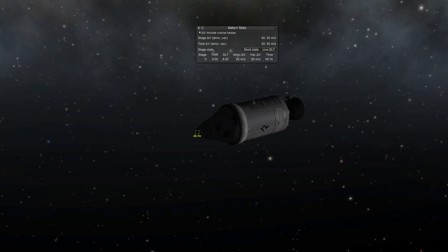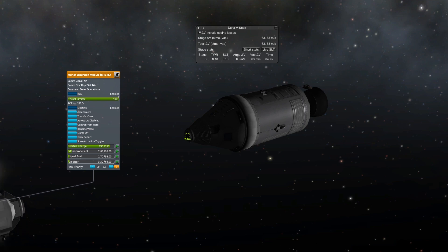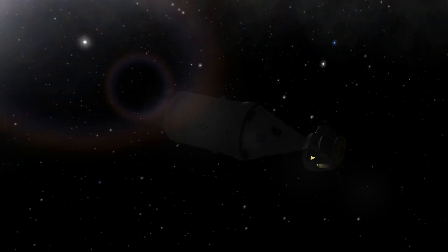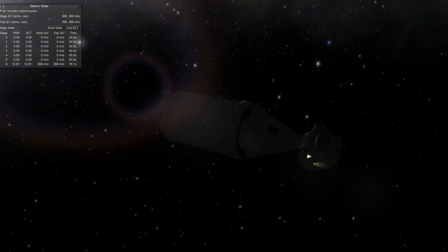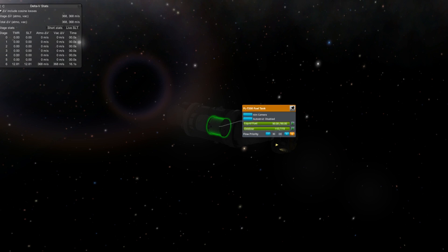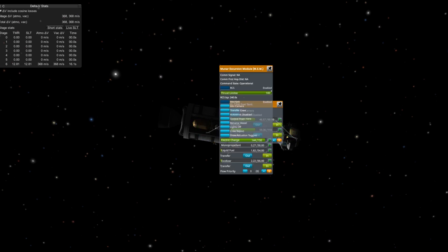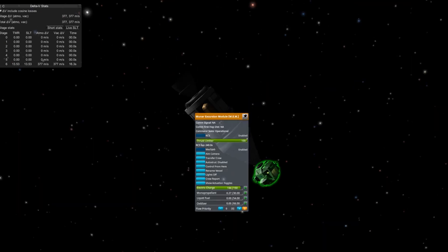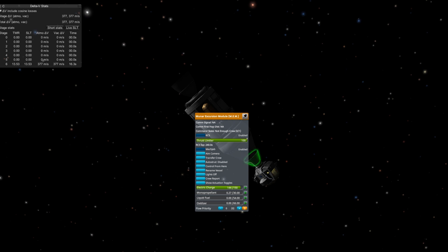Just going to dock there. In my Delta V stats window, we have 62 meters per second. Going to dock with it and transfer the crew over — barely enough fuel, only about 62 meters per second of Delta-V. There we go, just transferring the fuel and the Kerbals back into the command pod, the Mark 1-3.